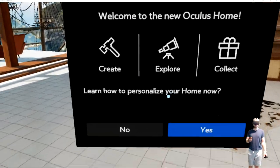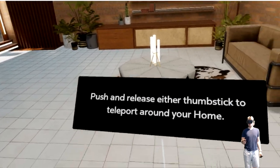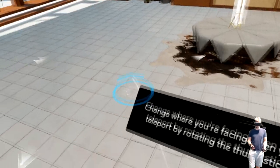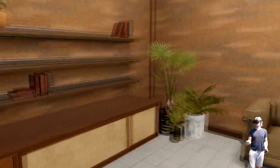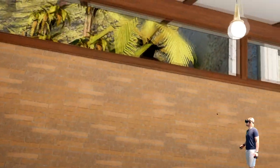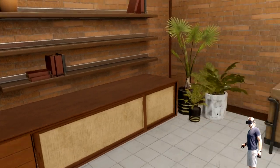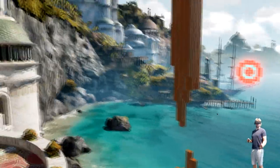Okay, welcome to the new Oculus home. Learn how to personalize your home now. Push and release either thumbstick to teleport around your home. So I can push it in, spin it around. The environment looks nice and crisp, it's pretty barren at the moment, so I'm gonna have to add some things. You don't actually have to click it in.